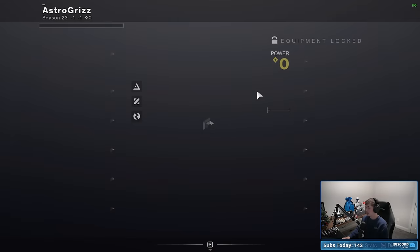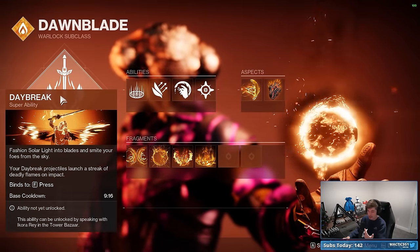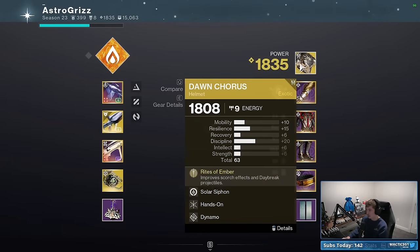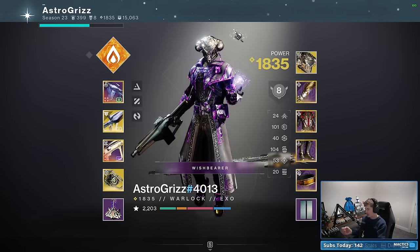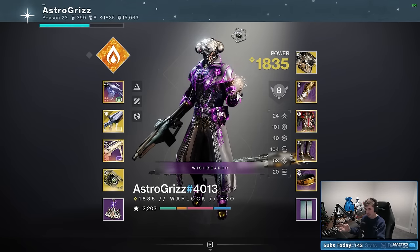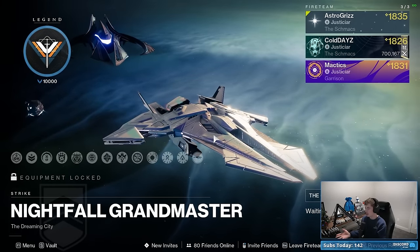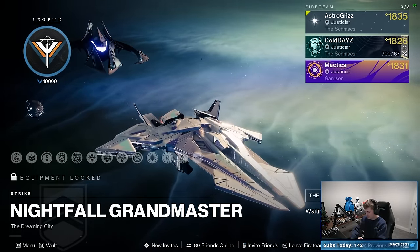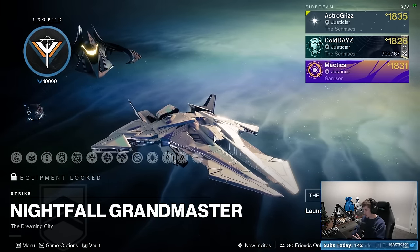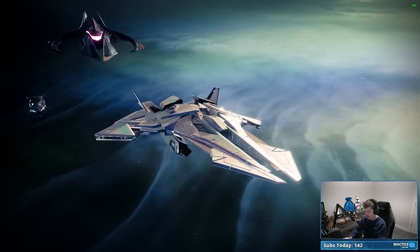If you have someone coming in on a warlock, I highly recommend they bring solar warlock. I love them rocking Daybreak with Dawn Chorus. I know typically people go Well of Radiance for Grandmaster Nightfalls, but I feel like Dawnblade along with Dawn Chorus really shines in this Grandmaster Nightfall. That's kind of it for the loadouts — I'll have my teammates launch us up and we'll get straight into the run. I'm going to give you every tip you could need, all the shortcuts, safe ways to play each encounter.